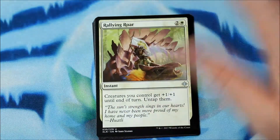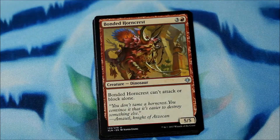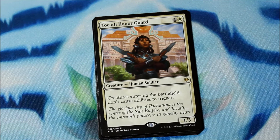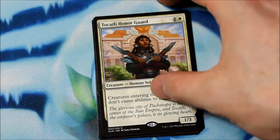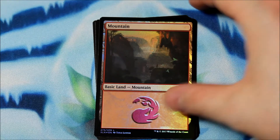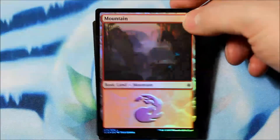Last pack. Give me a foiled Dinosaur — I don't even care which one. There's a foiled Dinosaur! Rallying Roar, Bonded Horncrest, another Ixalan's Blessing, and a Tocatli Honor Guard — one/three for one and a white. Creatures entering the battlefield don't cause abilities to trigger. And the foil is a land. I like foil basics. It's not in the colors I play, but I'll take it — especially since the birds are shiny.